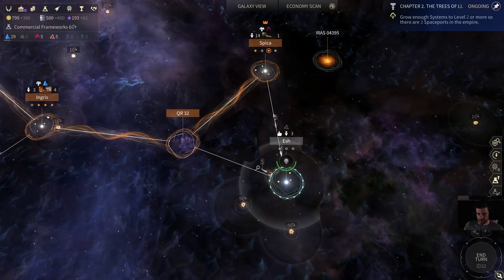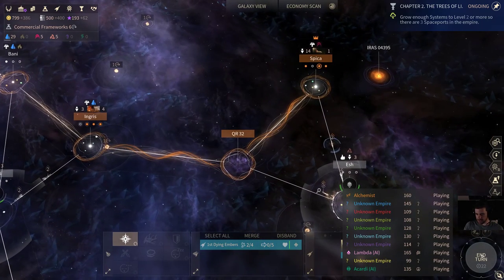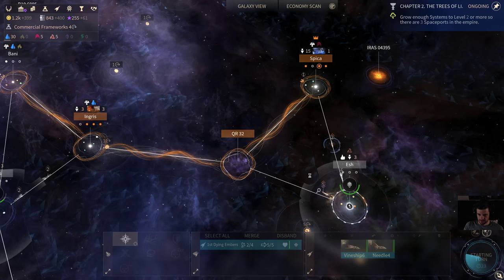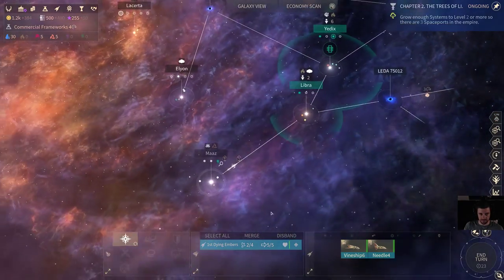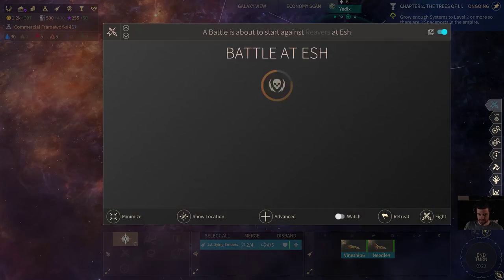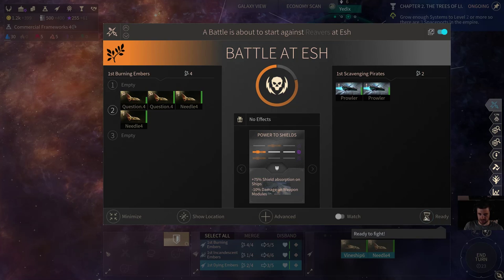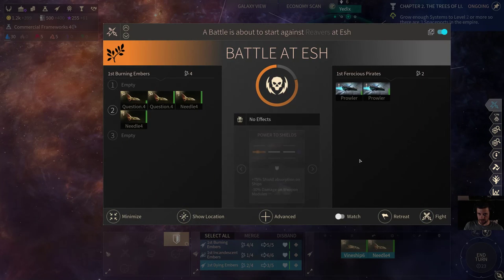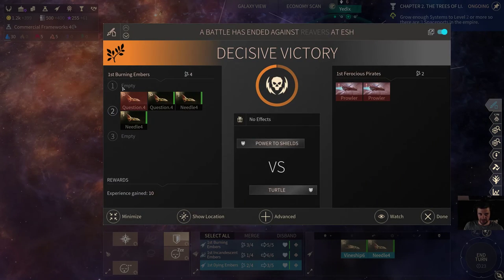We upgraded these guys — yes, confirmed. Next turn is a good one for us. We found a Riftborn. These Prowlers — we can do the same thing: increase our shield absorption, but now with actual guys. We might lose our questioner — yeah, I was worried about that, but not the end of the world.